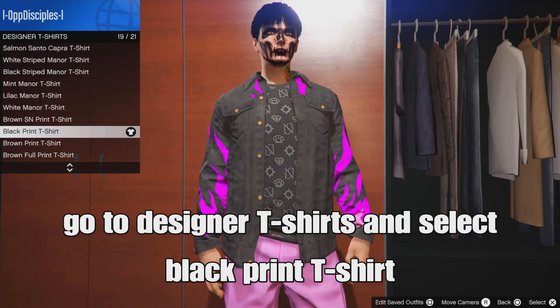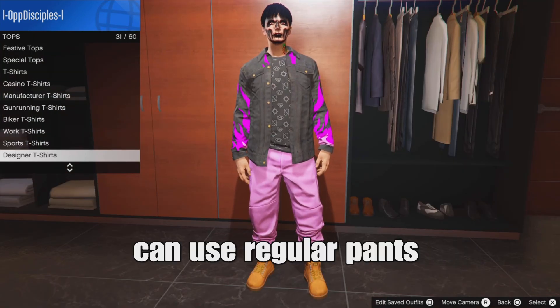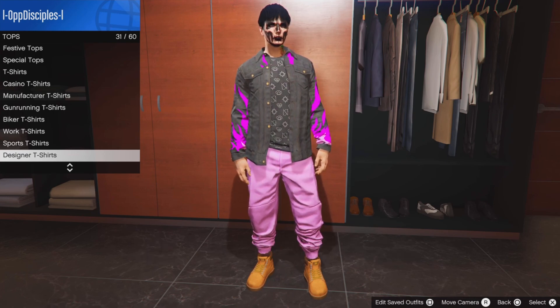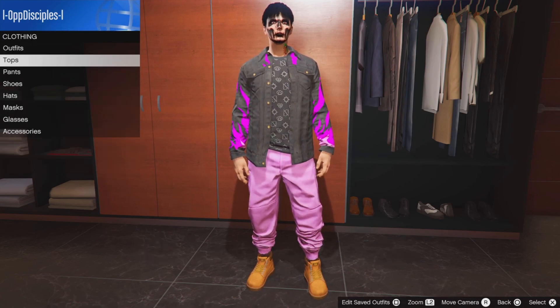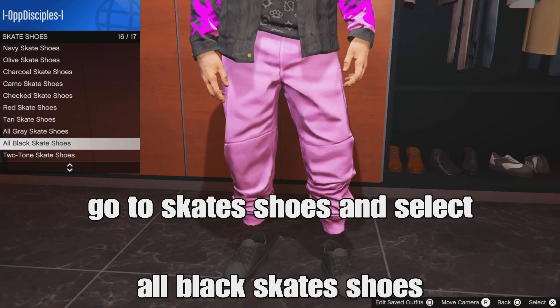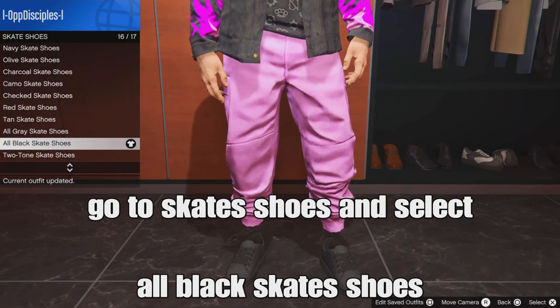From there, back out. You can use regular pants — you can get the pink joggers or black joggers, it doesn't matter. Then go to shoes, go down to skate shoes and select the all-black skate shoes, or any type of shoes of your choice.